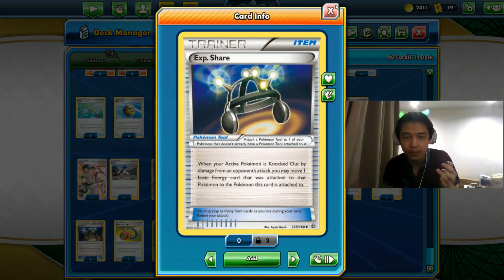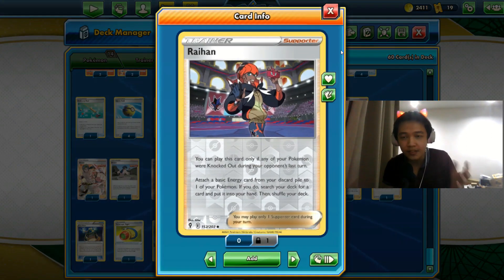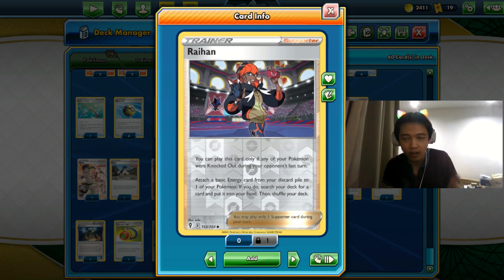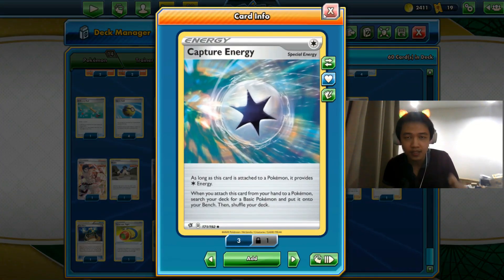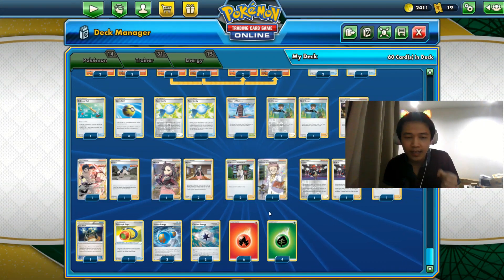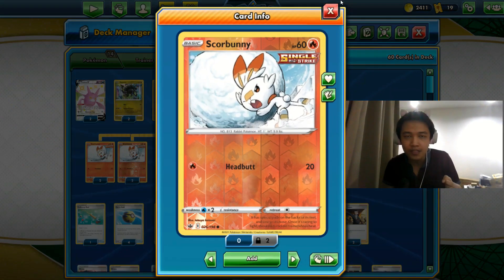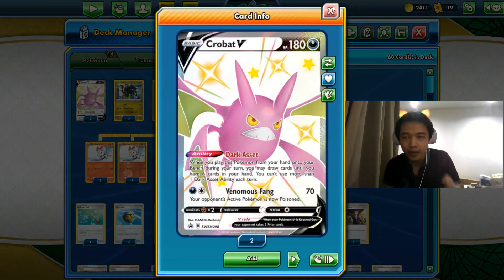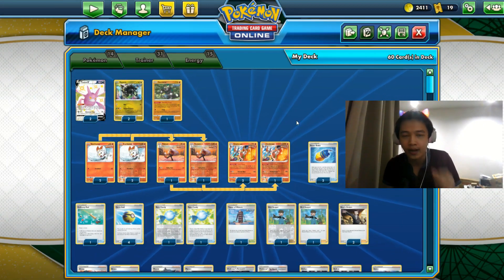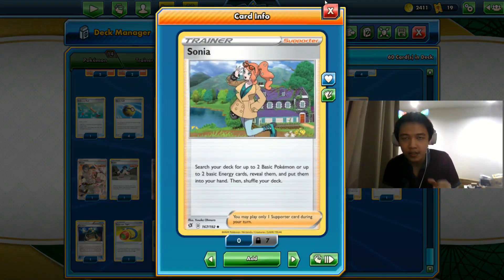We only have two Raihans, which is why we have one Experience Share. It's better than three Raihans because you have to wait for a Pokémon to get knocked out to use Raihan's effect — and it only retrieves basic energy, not special energy. We're playing two Capture Energy to bring out basic Pokémon, four Scorbunny, two basic Zygarde, one Passimian, two Crobat V. Four Quick Balls help bring out basic Pokémon, and one Sonia as well.